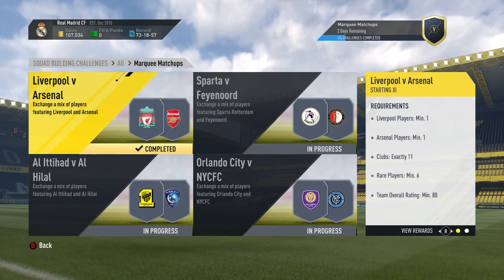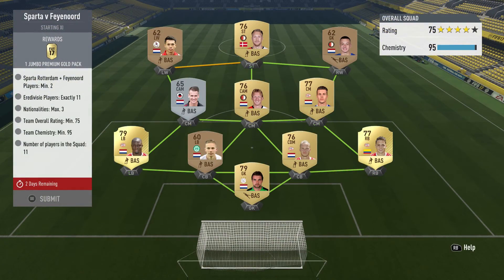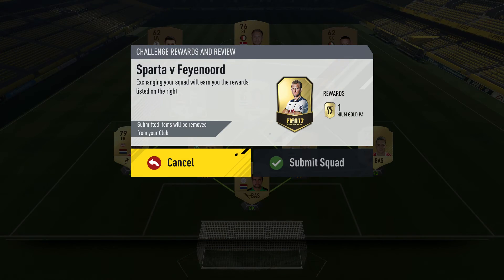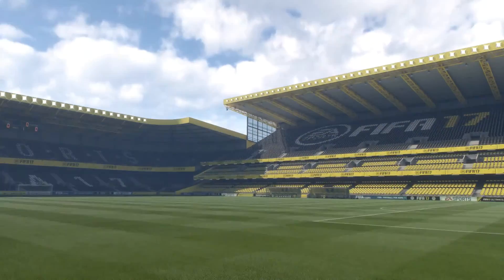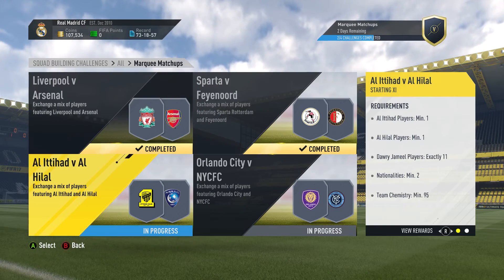We got a premium gold players pack from that, and then we go to Sparta versus Feyenoord. This one was a little bit easier because the requirements weren't that bad. No real players of note in there, just a couple of bronzes and silvers that could be worth a little bit, but not too much. As long as they're not worth like 5,000 coins or something, I don't really care about trading them in.